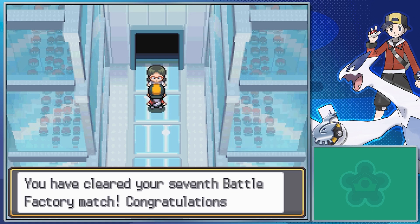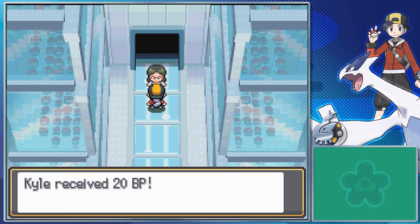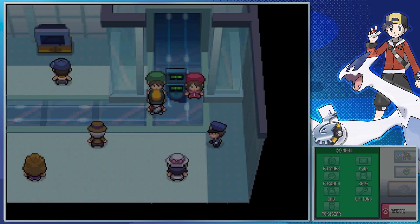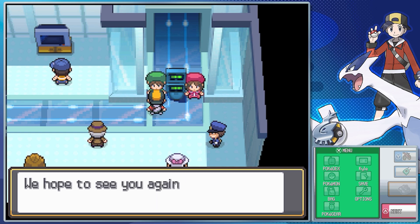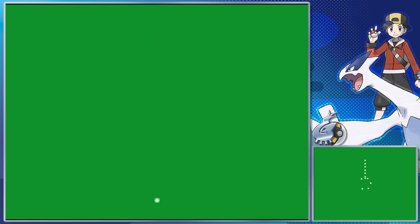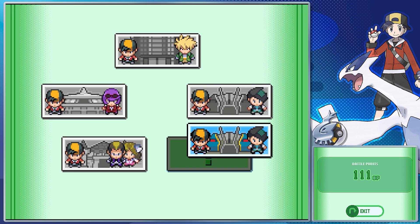And that's the Battle Factory. We're getting some more BP, as well as our silver and gold print. At this point I believe I have enough Battle Points to get Thunder Punch from that one guy in the house just south of us, as well as another move for Kenny. But I think I'll start off the next video with that, so if I'm wrong we'll find out then.